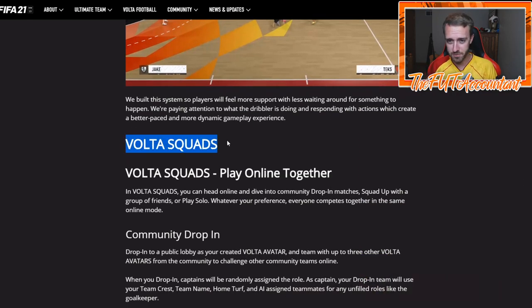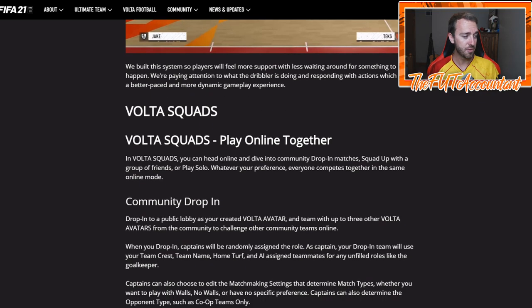Volta Squads — when this came out last year everybody wanted to know: can I play with my friends? In Volta last year in FIFA 20, you were not able to do that. In FIFA 21 you're going to be able to play online together. I'm going to be very honest with you guys — in my opinion, this is going to become the new Pro Clubs. With the lack of updates Pro Clubs had this year, basically all you can do is fine-tune your AI, change their name, and change some tactics. I think this might become more popular than Pro Clubs for some people in FIFA 21.